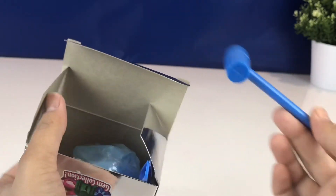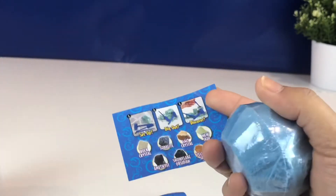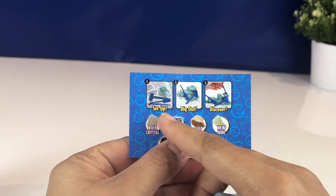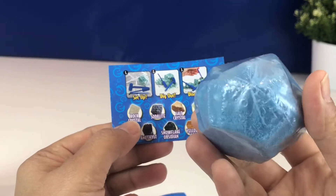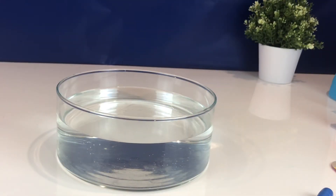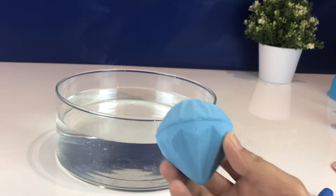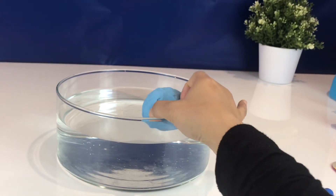Okay, we have some tools here. You just have to set up, dig out, and discover. I'm going to put this in the water and see if we are lucky to find a diamond. Okay, here's our water and I've got my bath bomb ready — let's put it in: one, two, three, go!